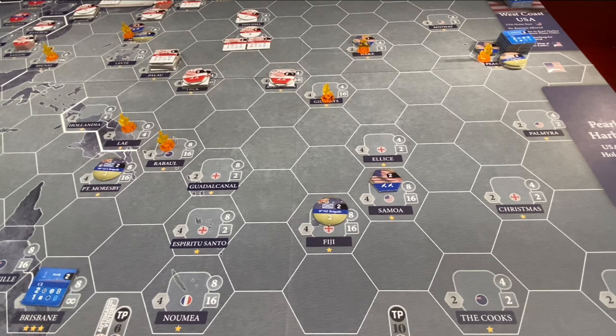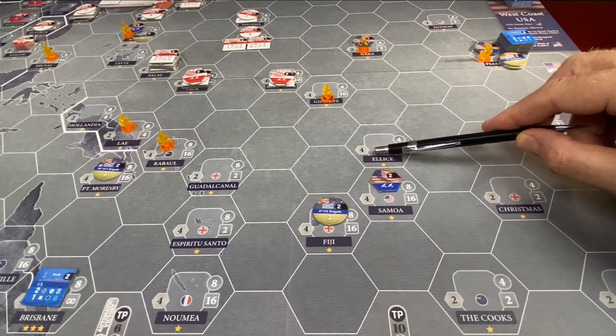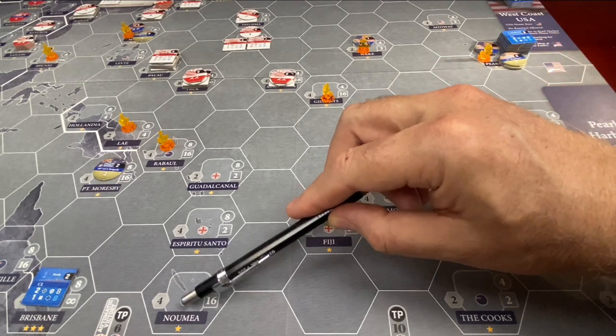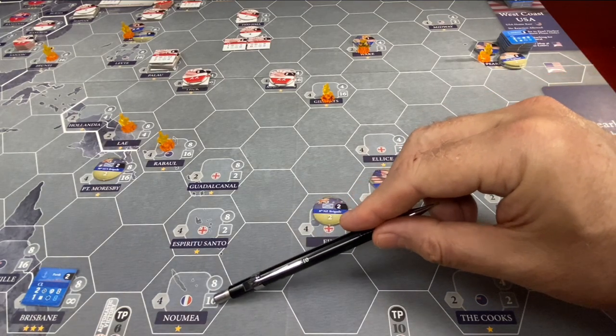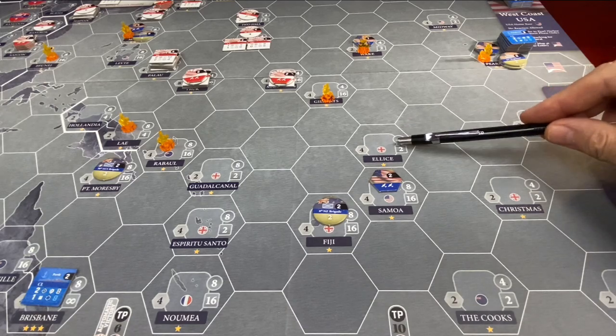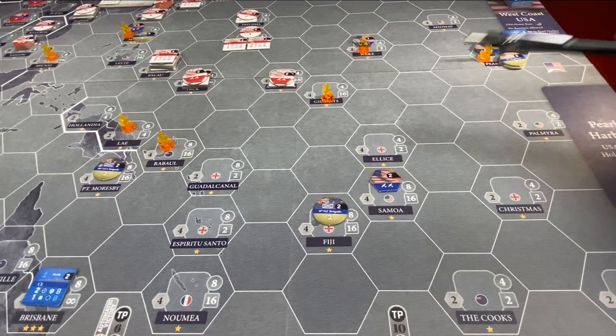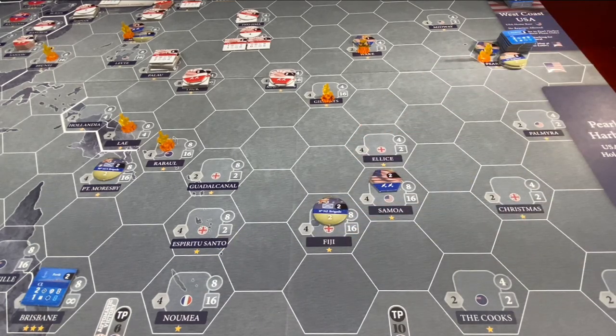The important thing is that deployments can chain together. This is how you get the Americans into the war in the Solomon Islands — starting in Pearl Harbor, you pay your transport costs one to four hexes to Ellis Island, and then pay again one to four hexes to Noumea. The issue is port capacity: Noumea has a port capacity of 16, big enough for a carrier group and other ships, while Ellis Island is only two points. But stacking is not applied at the end of the deployment phase, so you can use it as an intermediate stop to get where you want to go.